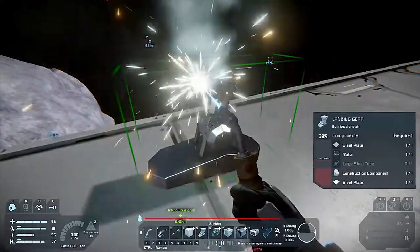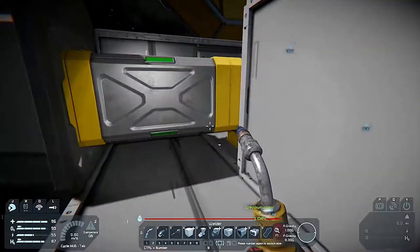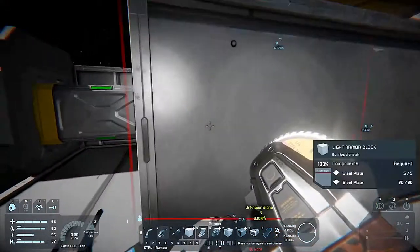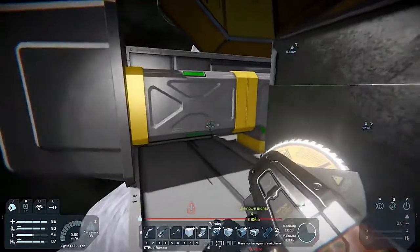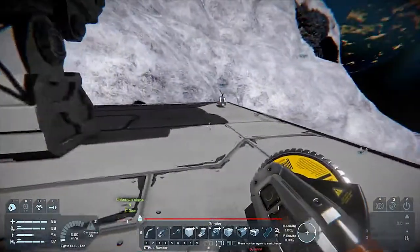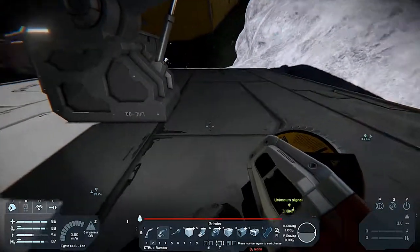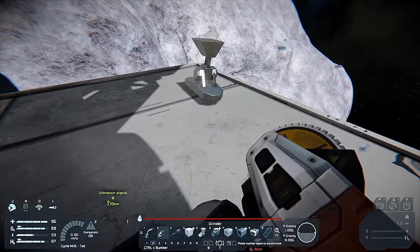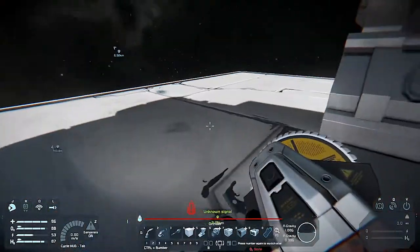I'm gonna need some large steel tube. I should set up a connector here, which I am going to need to park this ship. Now where would I set up that connector? Because once I set that up, I can then just pick up any parts I want from that.